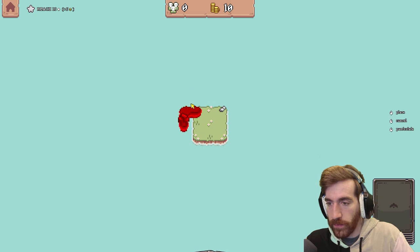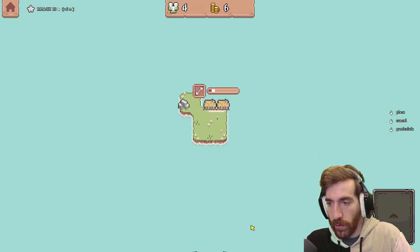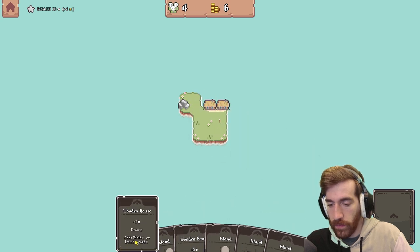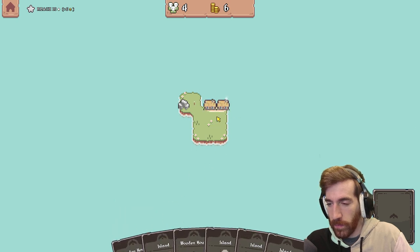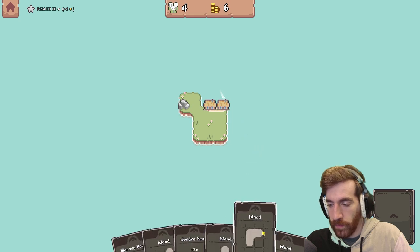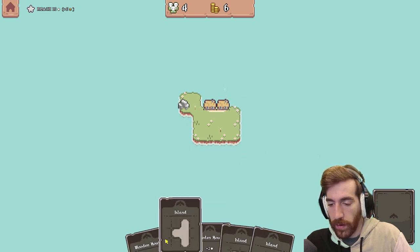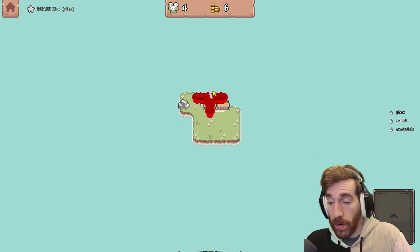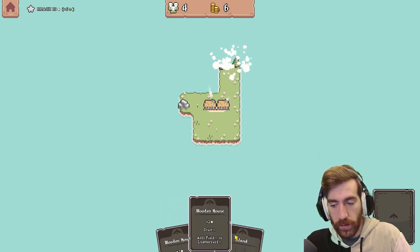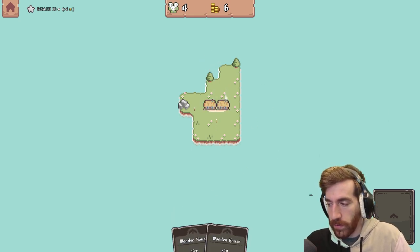Greetings, greetings. Wooden house, you go there. Another wooden house, you go there. Let's build up some land first. I do like the nice clean land, it is very nice. Here that goes up, this goes like that. Little tree goes right there — oh, I should have put the other one there. It's okay, we're learning, we're having fun.